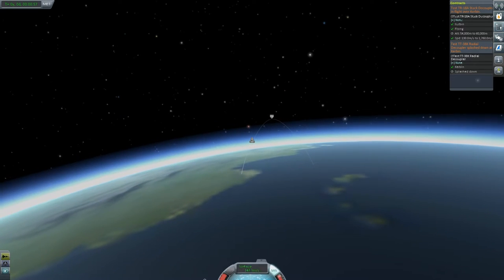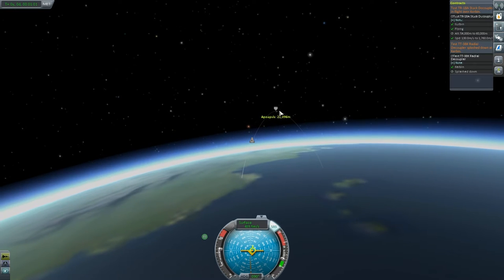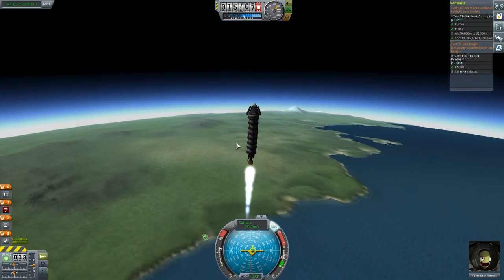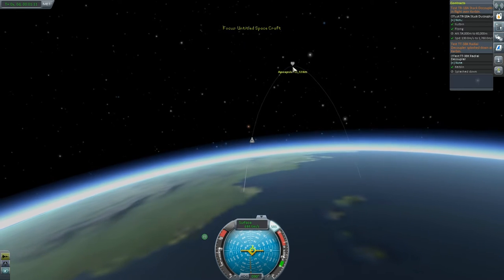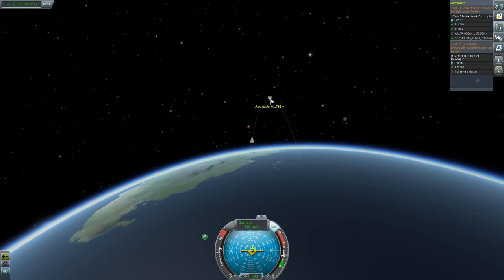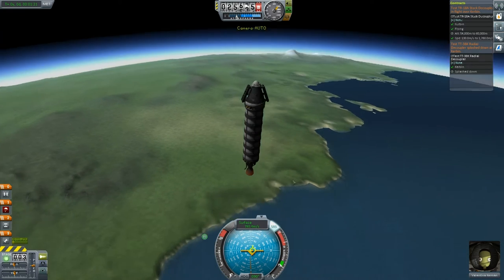We're at 17,000 meters and climbing. If I increase speed, let's try and get the apoapsis up to at least 54,000 meters. We've got enough fuel to get there. Once it gets to 54,000 to 60,000, I'm just going to cut my engine. There we go — that looks good. Now we can concentrate on other things.